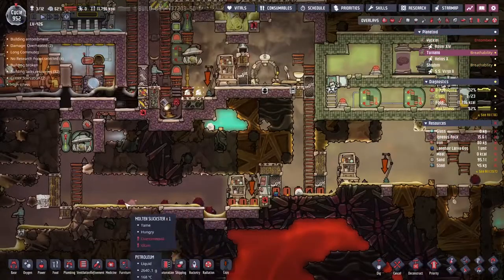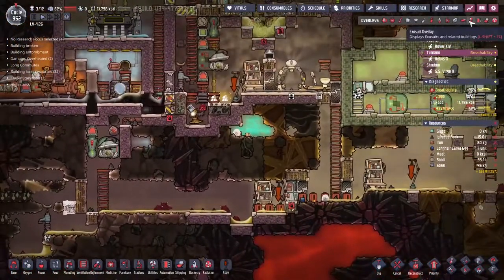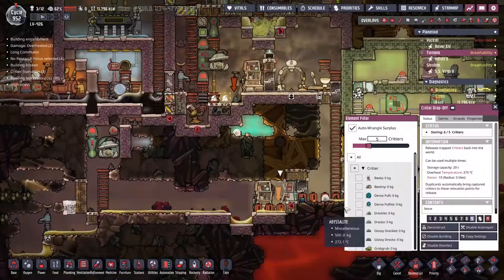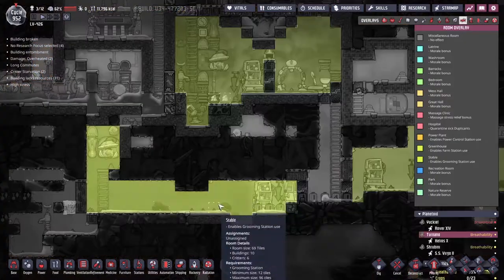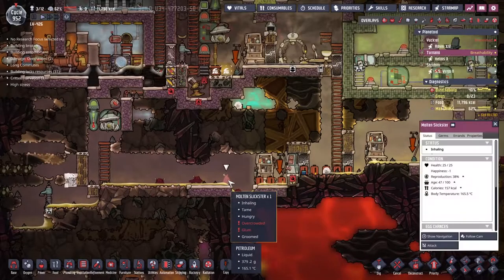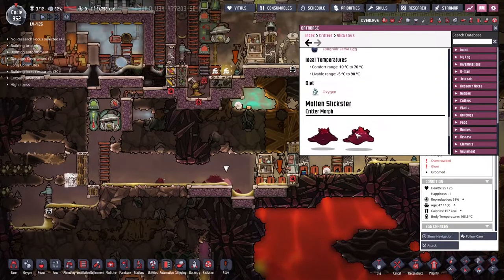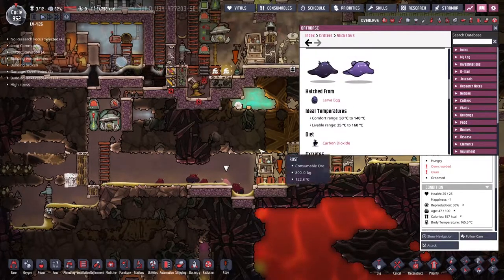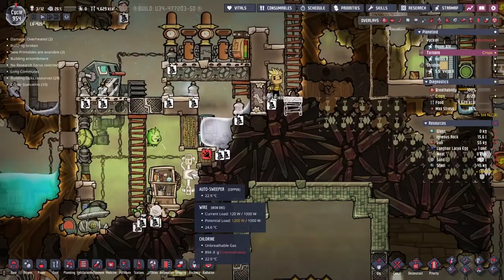I think we might need to build some airflow tiles underneath to make this flow properly. You might notice that I am sealing this one back up — we're going to starve the long-haired slicksters in carbon dioxide. That's how we're going to do that. All of these guys are saying they're overcrowded. I'm not sure why they're overcrowded. I'm going to bring this down to five critters. We are at the maximum size — maximum of 96. It never tells you how much room they want in the day space here.